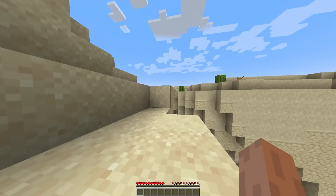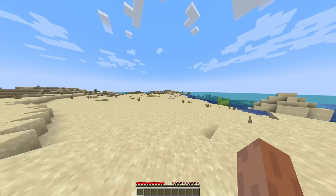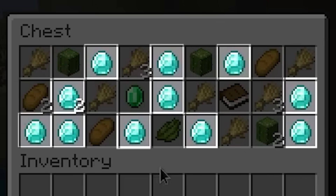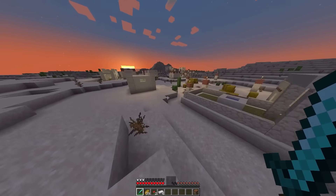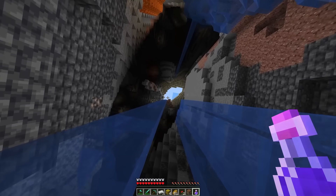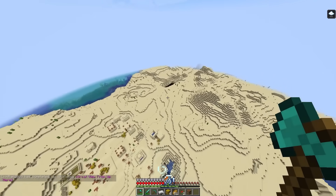This next runner spawns in an absolutely terrible seed with no visible structures nearby, but for some reason decides to continue this run instead of resetting for a better seed. This decision makes more sense when the runner runs right to a village, where he finds a ton of diamonds in the chest of a normal village house — something that is obviously not possible. The runner finds a second village very close nearby, where he finds a ton more diamonds. And in one of the chests he finds a potion of levitation, which he eventually makes the strange decision to drink, and floats upwards quite a bit.